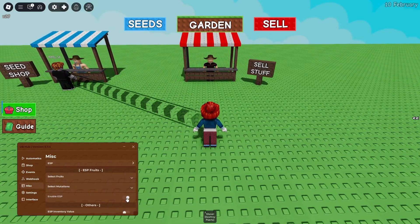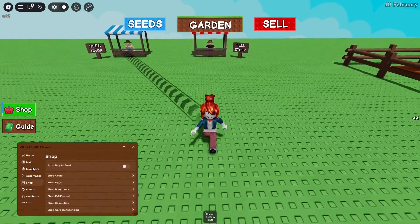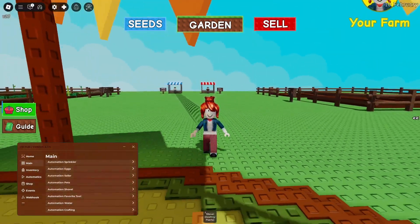I don't know why you'd want to use ESP in Grow a Garden because there's literally no point. We've also got performance settings for fruits, hop server, and pet teams. That's pretty much it for this script — I hope you guys enjoyed it. If you did, smash like, subscribe, and I'll see you in the next one.